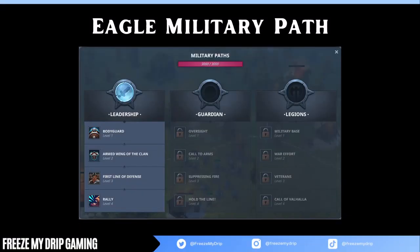For the military path, you'll want to go Leadership. Like with the Wolf clan, the bodyguard is a huge help early on for clears. With Eagle, buried caches will accumulate a ton of iron, so it's possible to upgrade more than one military unit. And with Leadership, your warchief also receives benefits from forged weapons, giving you an extra edge in the fight.